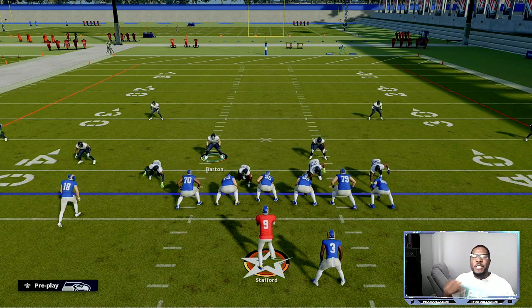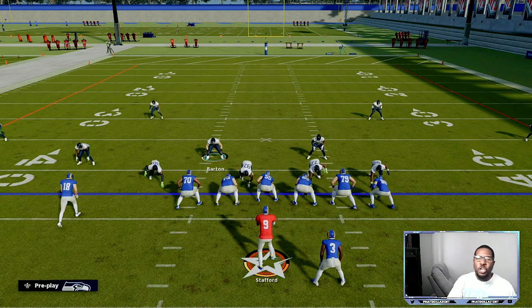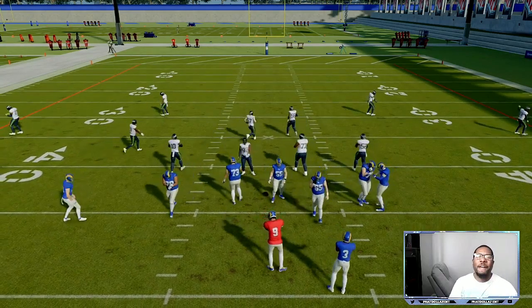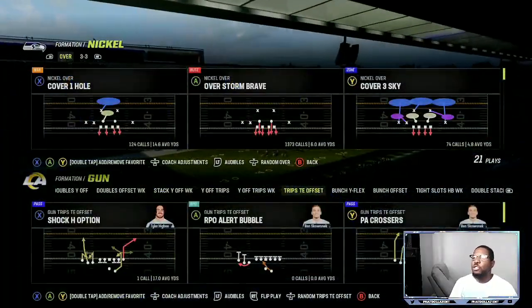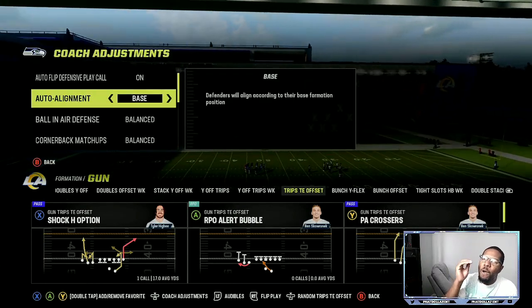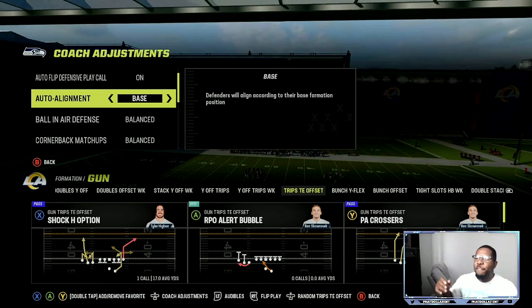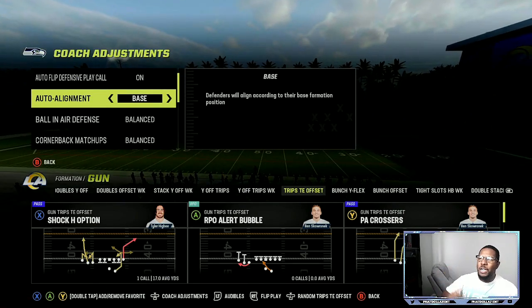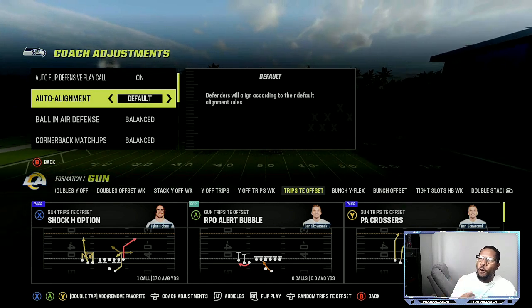Starting off on the defensive side of the ball, the first thing you need to know out of the nickel over defense is you have to have your quick adjustments down to a tee. We are in the nickel over. What I like to do is make sure that I'm on auto base align. If they are playing bunch or if they are in a trips type of look — if not, I'm going to be on default.